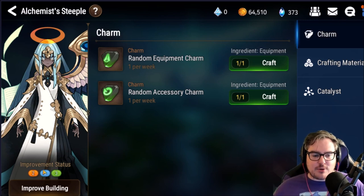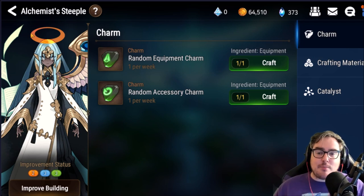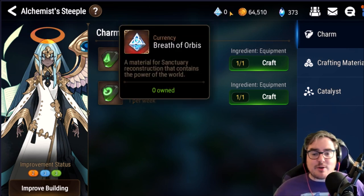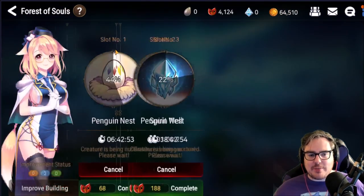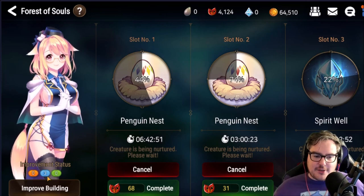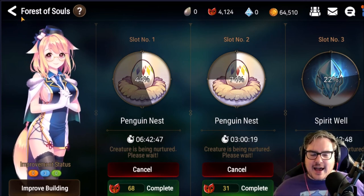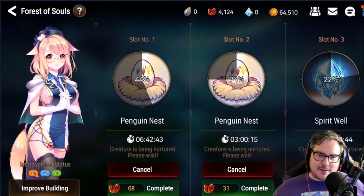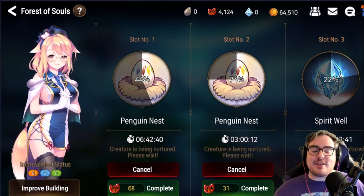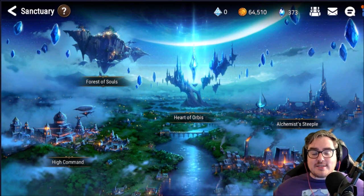So if you're really trying to get a little bit extra out of your Breath of Orbis, I would go 3-3-2 instead of 2-3-3. You should be getting more Breath of Orbis soon, and I would first put them into the Alchemist Steeple to get to 3-3-3 max. After that, I would put all three into Forest of Souls on the right side, and then probably the left side — but hopefully we'll have another building by the time we get that many.